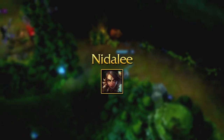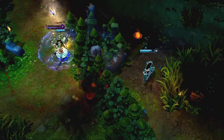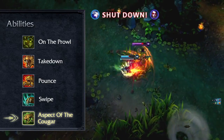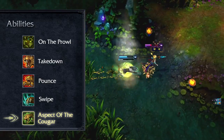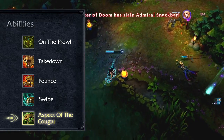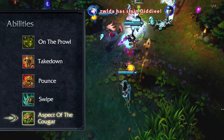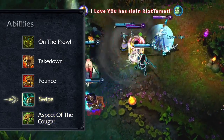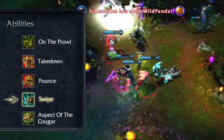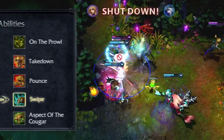Nidalee is losing her bonus armor and bonus magic resistance in Cougar form this patch. Nidalee's Aspect of the Cougar was intended to be a high-damage form that could jump in and out of the fight thanks to her increased mobility. Giving free defensive stats on Aspect of the Cougar muddies the core gameplay themes of her Cougar form, so we wanted to bring it back to its roots. We've also increased the AP ratio on Swipe in an effort to better communicate the offensive role of her Cougar form and to entice AP Nidalee players to jump into the fray from time to time rather than just chuck spears all day.